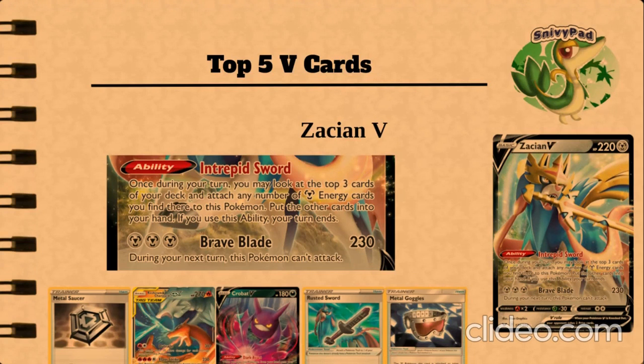Its ability, Intrepid Sword — once during your turn, you may look at the top 3 cards of your deck, attach any metal energy cards found there onto your Pokémon, put the other cards into your hand, and then you end your turn. This is insanely good, especially going first, because you can accelerate energies. You can use stuff like Oranguru and put the energies on top of your deck, so you'll be guaranteed to attach to Zacian, effectively giving you multiple attachments per turn, and it could even be on par with some Welder decks.